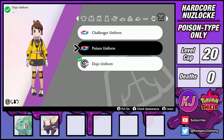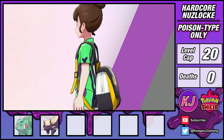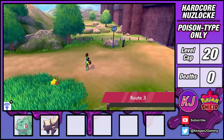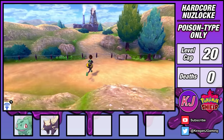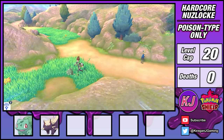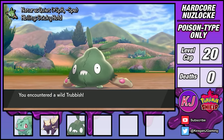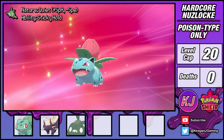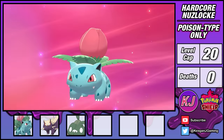Now in Motostoke, I'm able to upgrade my style with a poison uniform. Seriously, how sweet is this outfit. Over on Route 3, I'm able to get my next encounter. I could have gotten a Stunky here, but didn't want to risk it not being the first encounter. So instead, I run around until I find a Trubbish — a literal garbage Pokemon. Also, my Bulbasaur sprouted and evolved into an Ivysaur. Ivy the Ivysaur. So bold, Keegan.